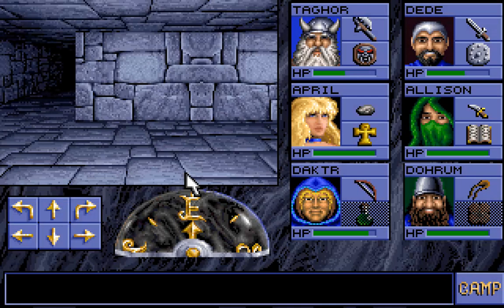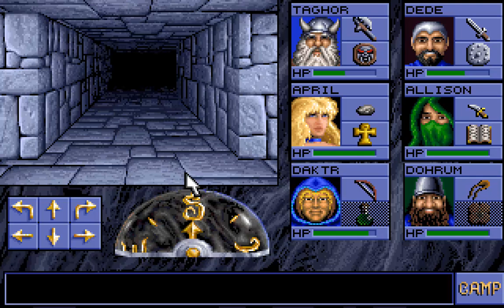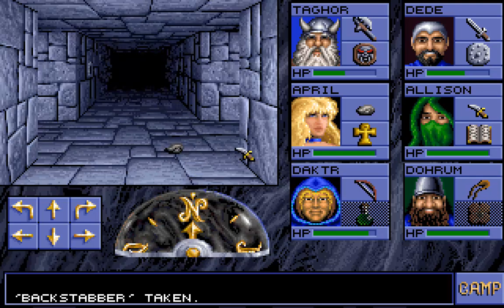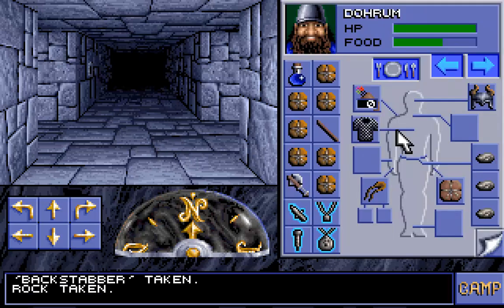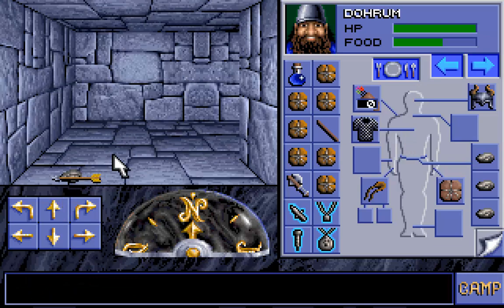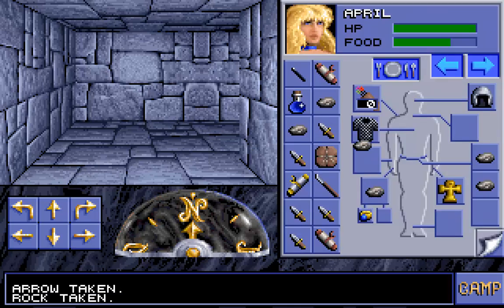Hello guys and gals and welcome back. So in the last episode we dropped off our items — the backstabber knife and some arrows and stones from the sling — so I'll pick them up. One more arrow for Doctor and the stone for April.